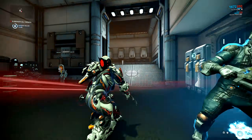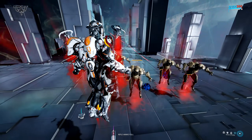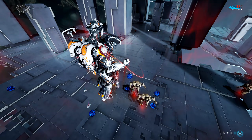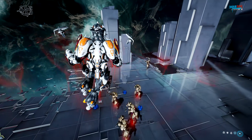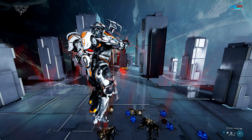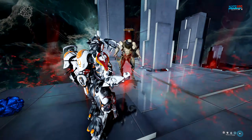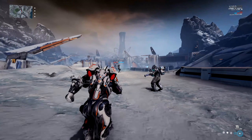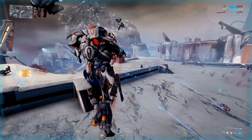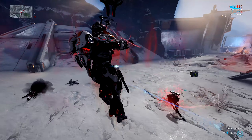Hildryn's fourth and final ability is Aegis Storm, where she takes off and starts floating. It creates a large orb around her that suspends enemies off the ground, deals 200 radiation damage per second, and occasionally drops energy orbs. You can still use Hildryn's dash, Haven, and Balefire, but you cannot use your other guns or Shield Pillage. When you run out of shields or deactivate the ability, enemies caught in the orb are slammed into the ground for 500 impact damage. Power strength affects radiation and slam damage, power duration and efficiency affect the shield drain rate, and power range affects the orb size.